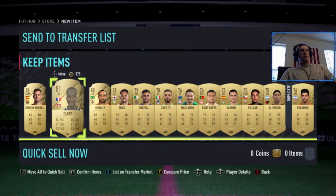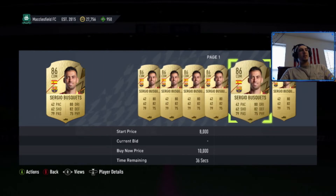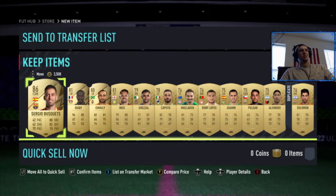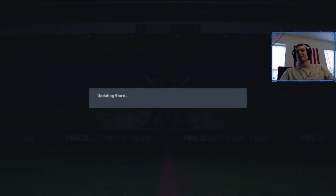Two walkouts out of three packs is not bad. Maybe there'll be something behind him — nope, just Biscuits. What does he go for? Wow, he is not very expensive at all. We'll send him to the transfer list — may or may not sell him. You gotta start saving fodder at some point this year.